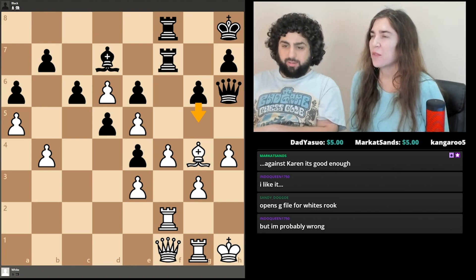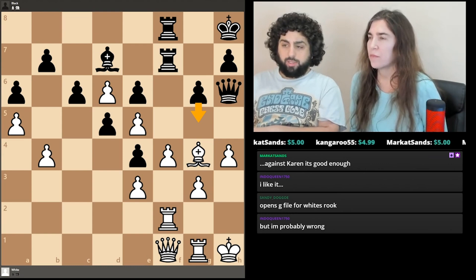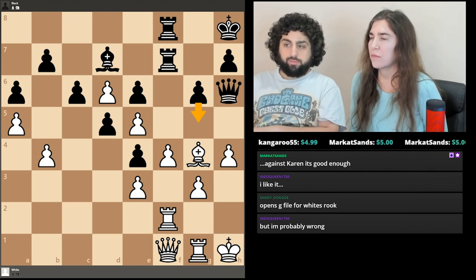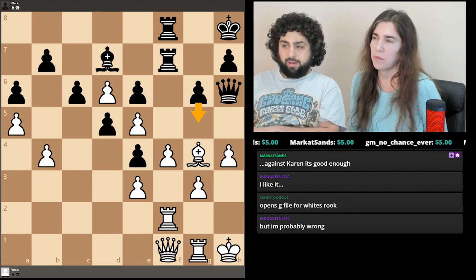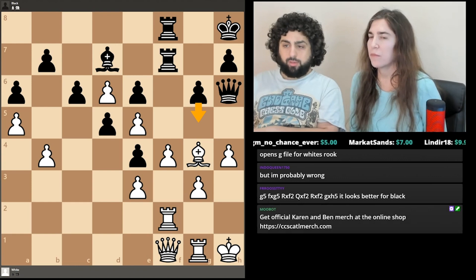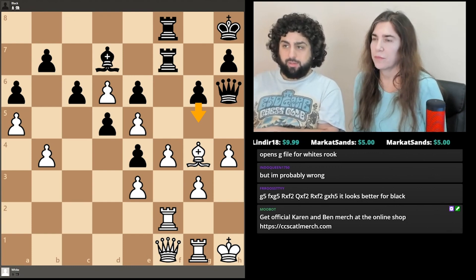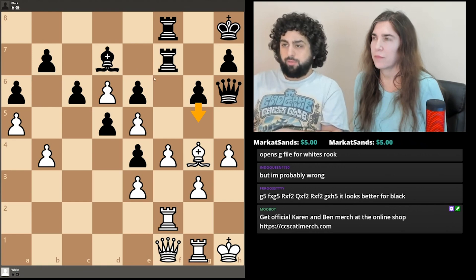There's only one possibility for white in that position. White has to play queen takes rook on F2. Because if white takes the queen and black takes on F1, you've lost a rook — you only took a queen. So after G5, F takes G5, rook takes F2, queen takes F2 is forced. Black could continue with rook takes F2, G takes H6. So black sacrificed a pawn and got his rook into white's business on F2.